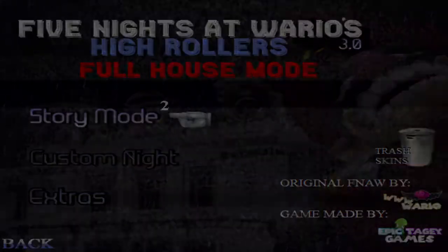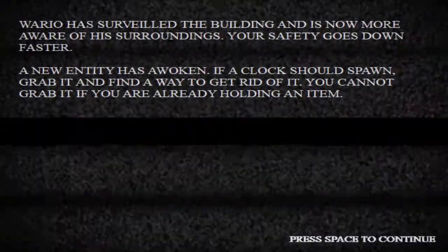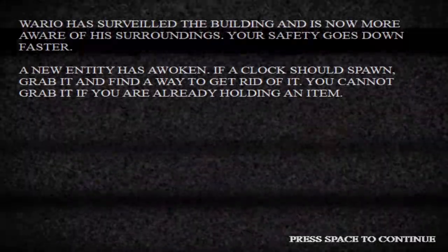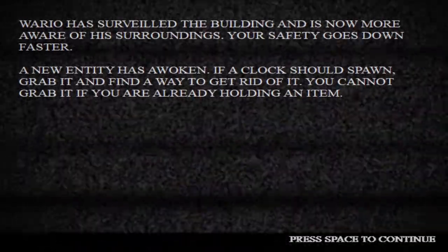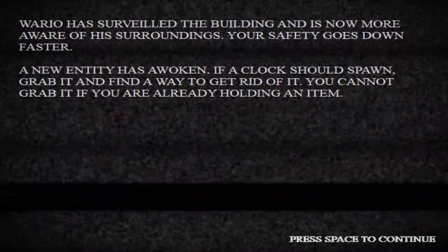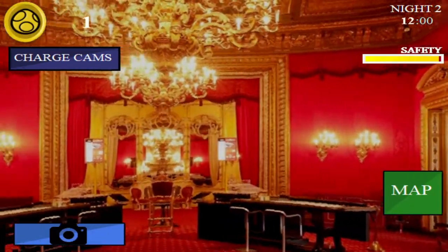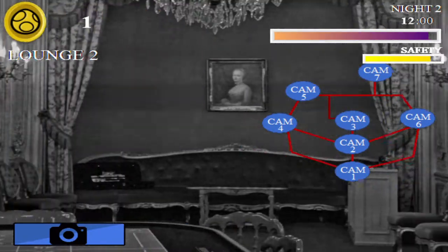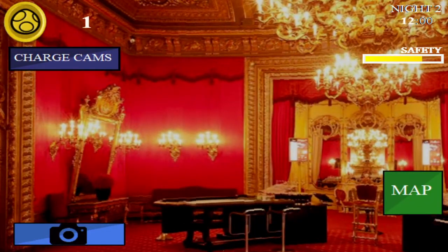Let's go into Night 2. Wall of text. It doesn't look like a lot has changed other than Wario is faster, and there's a new character that can spawn. If I see this clock I just have to throw it away, but I can't throw it away if I'm already holding something. I would assume Waluigi right off the bat because he's always the one behind Wario. I'm just gonna play until I die or win and see what goes from there.